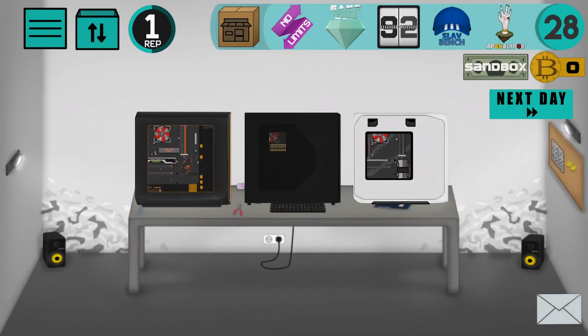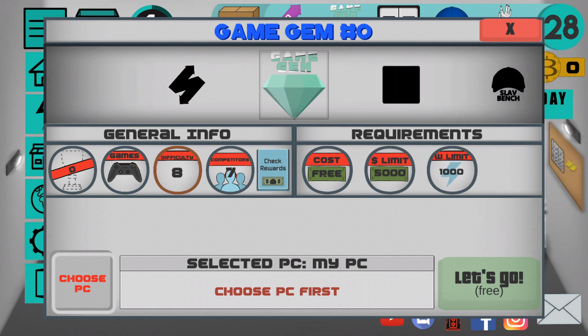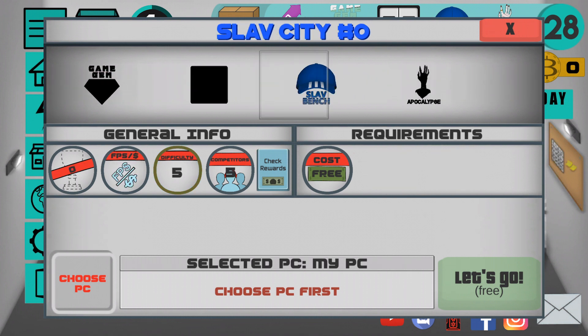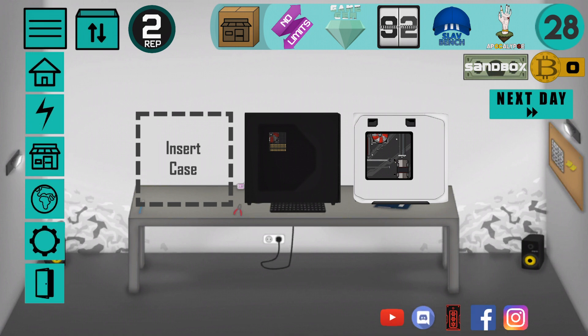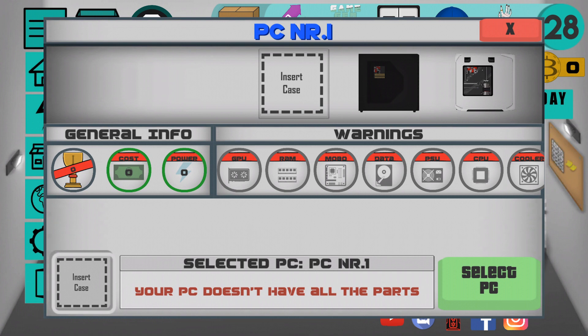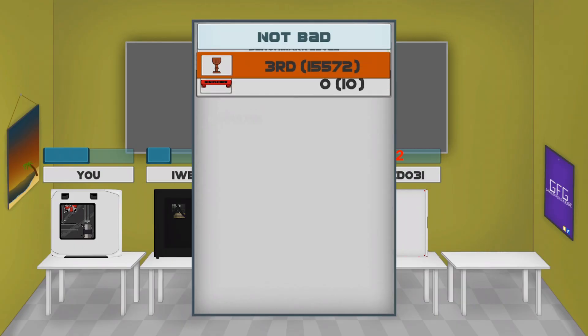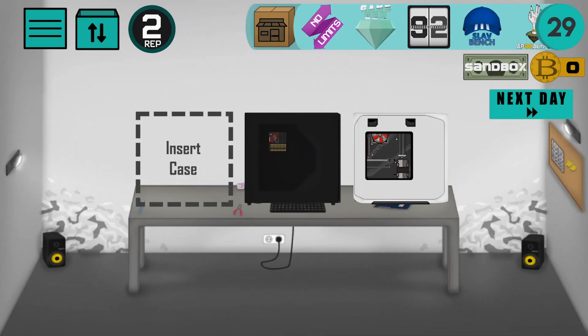Let's talk about the new difficulty scaling system. When you click on benchmarks, you can see a difficulty level — this one is level 3, and this one is level 8, with 10 being the maximum. The game says that the level changes after each competition: if I win the next one, the difficulty level of this benchmark will become 4, making it even harder to win.